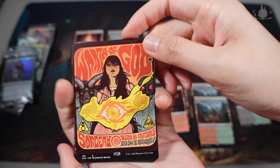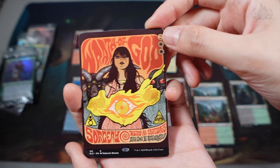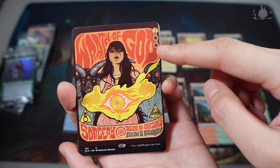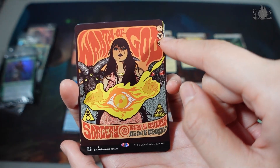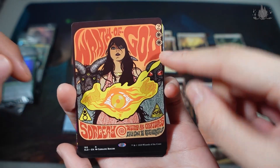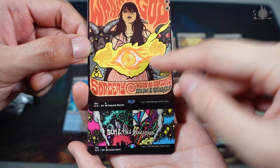As for the artwork, the first card is Wrath of God — very sick artwork. Sorcery: destroy all creatures, they can't be regenerated. The mana cost is here. I would actually prefer it to have a little bit of gap space, because it's too near to the edge. Wow, this goat has three eyes. Nice.